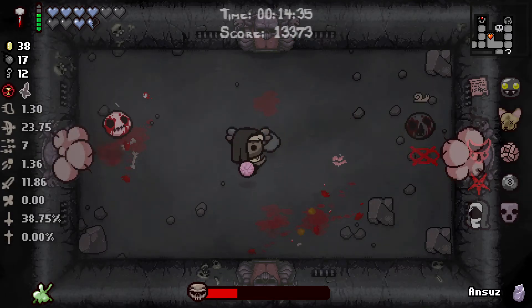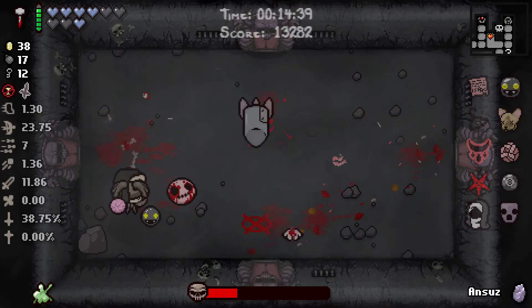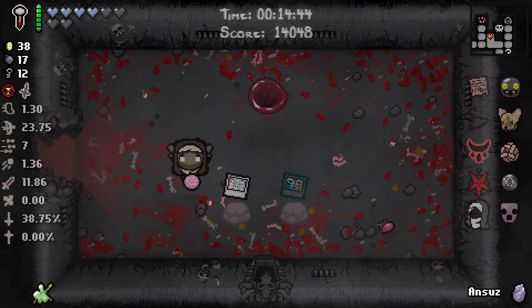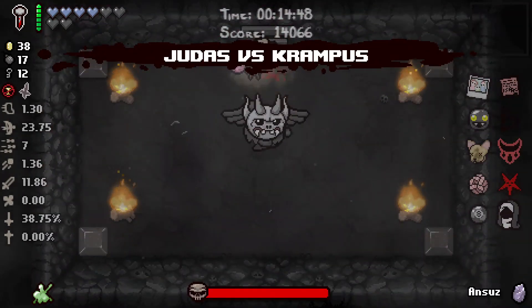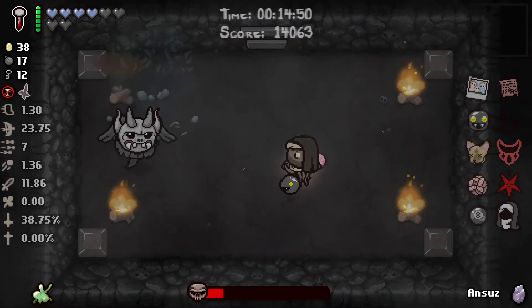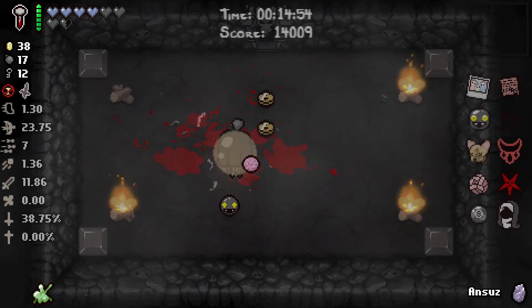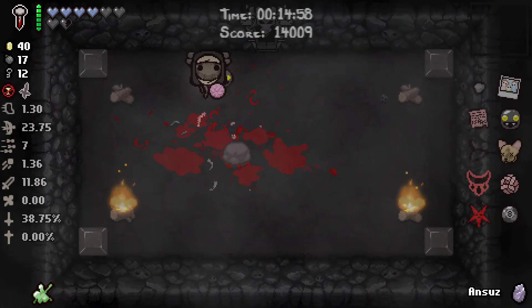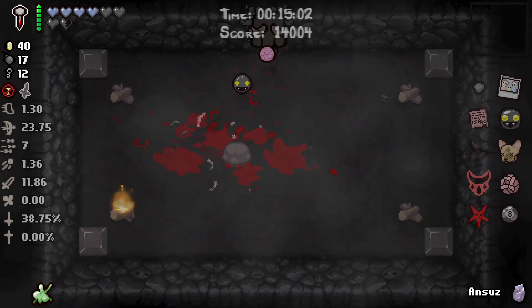Now the Mom fight is a little bit difficult depending on the spawn. But if I managed to hit — what just hit me? What just exploded me? Oh, there's the Krampus fight I was expecting. I wonder if it works well with Lump of Coal though — let's see. Close range, nice explosion. I think it works.